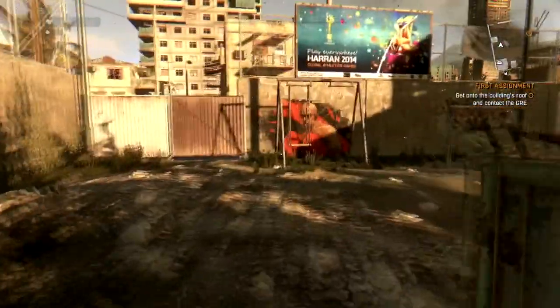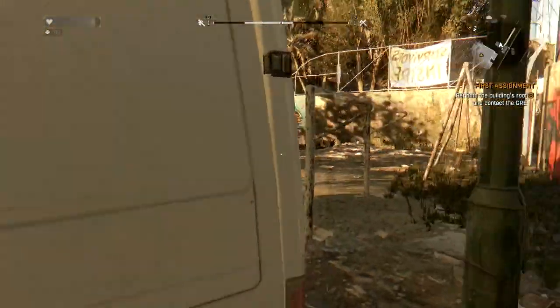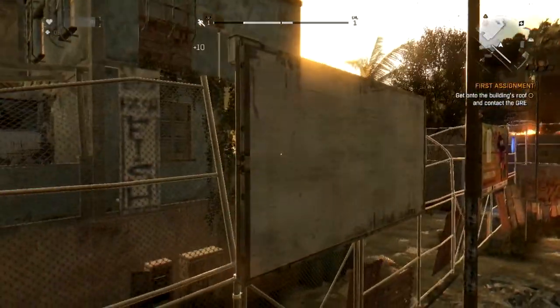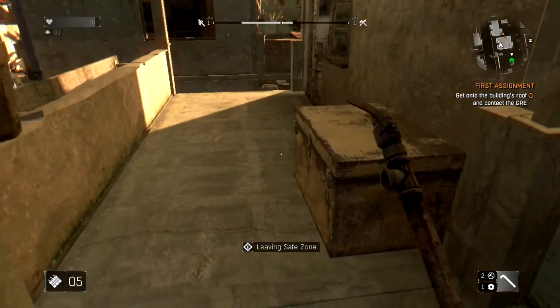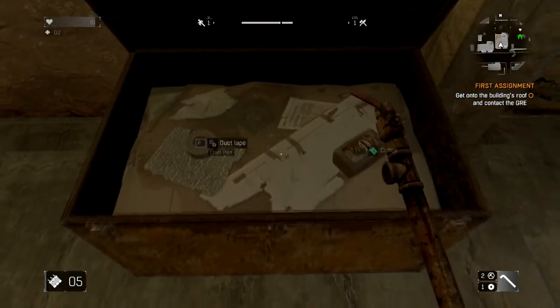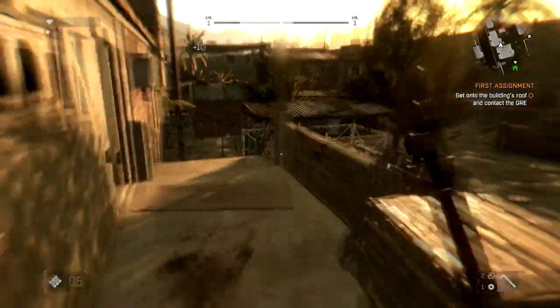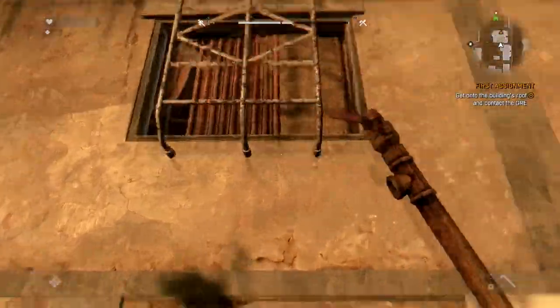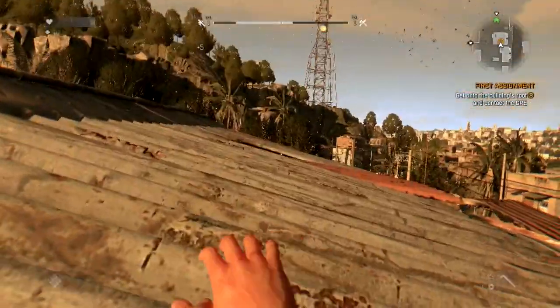Go to the building's roof and contact the GRE. How's it coming — got the lights on? Just give me a second. Let's try to jump from that fence. I succeeded. Let's open it and see if we find anything helpful. There's duct tape and coffee. Coffee is not required for crafting weapons or health items, but when you visit a safe house you can trade with the man and sell coffee and herbs for money, which helps buy and upgrade weapons.